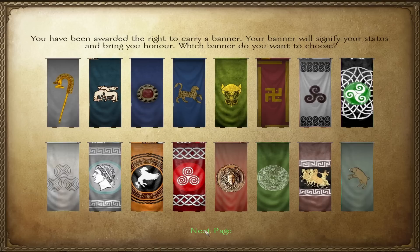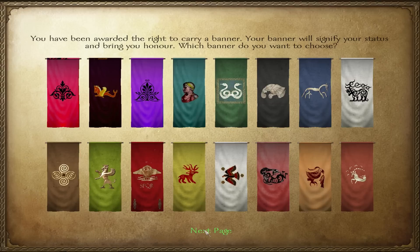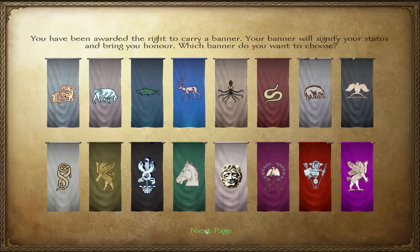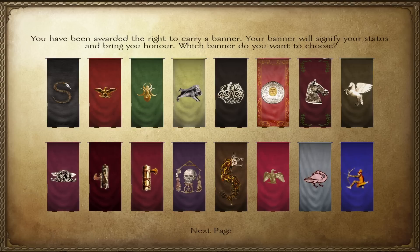I've looked through all of these before, and there's one that I spotted right away — for some reason it's just appealing to me. I wanted to show all of the different banners you can pick in the game, but the one I really want to get — I love the snake in the S shape.